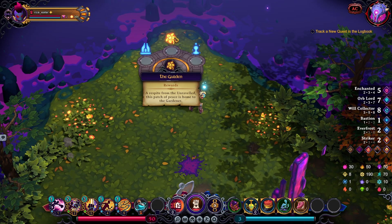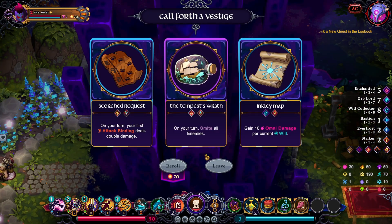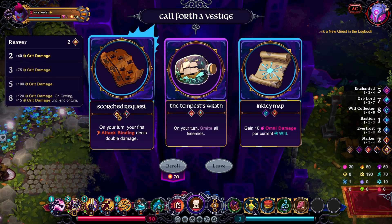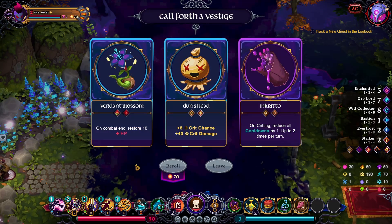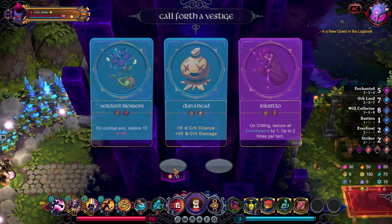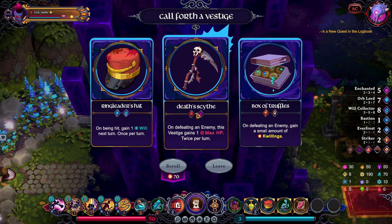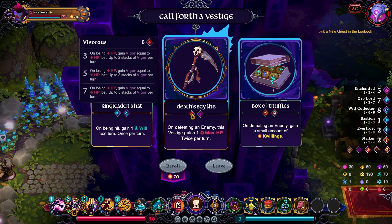Let's go to the Gardener and reroll for another Executioner item. Nope, game did not want to give it to me. Nothing desirable — maybe this, but I really need Executioner so let's reroll. I have money, not much but it should appear, right? Maybe. I don't see any Striker items — what happened to my Striker items? Here's what I need to get Executioner. Let's grab it — I'll have another extra thing for Vigorous but whatever.